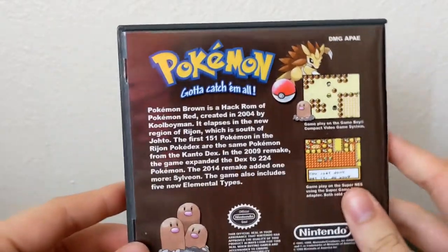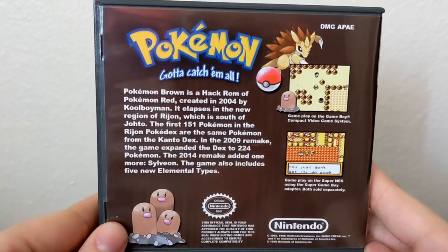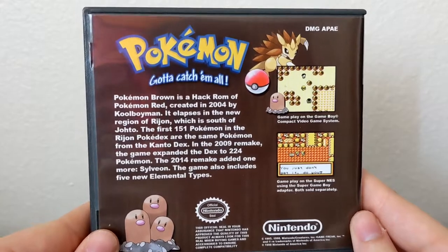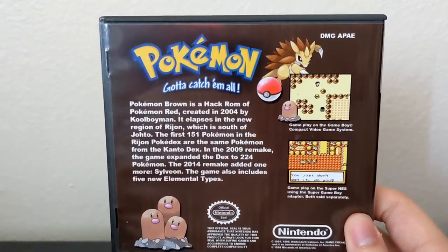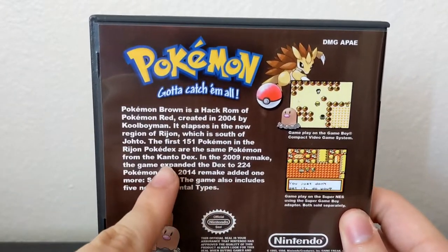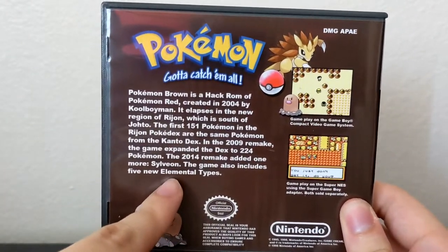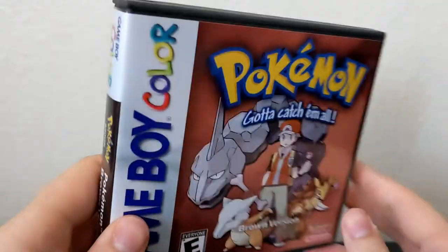Pokemon Brown is a hack ROM of Pokemon Red created all the way back in 2004. That literally blows my mind — that somebody was able to make a game like this back then. It was created by CoolBoy, and this is actually probably the first ROM I had ever heard of or played. In 2009 there was a remake that added up to 224 Pokemon, and then in 2014 another remake added Sylveon.